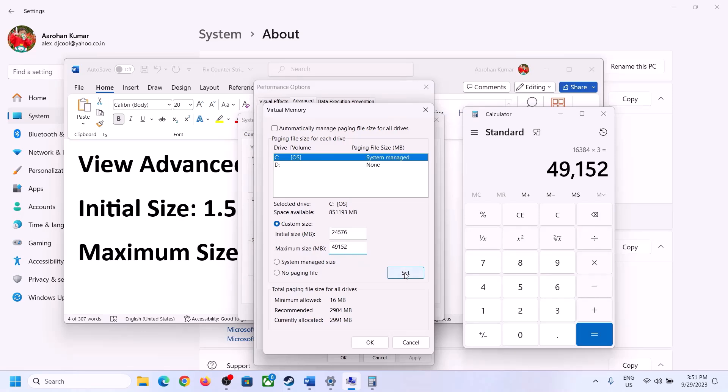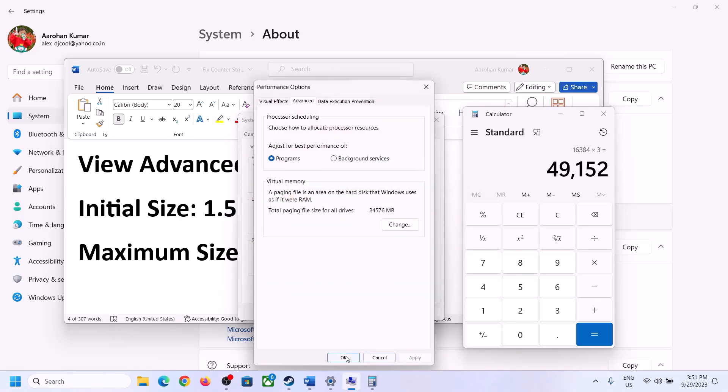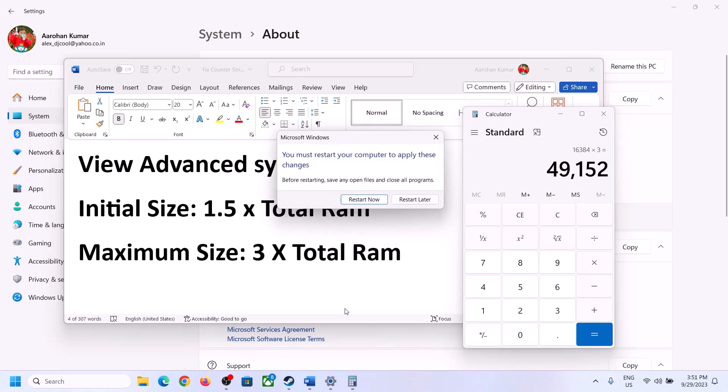Enter these values, click Set, then click OK, Apply, OK. Make sure to restart your computer after this.